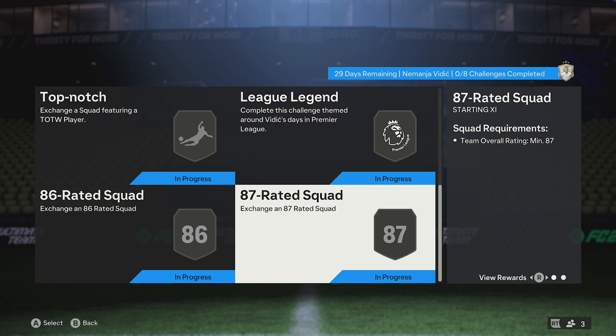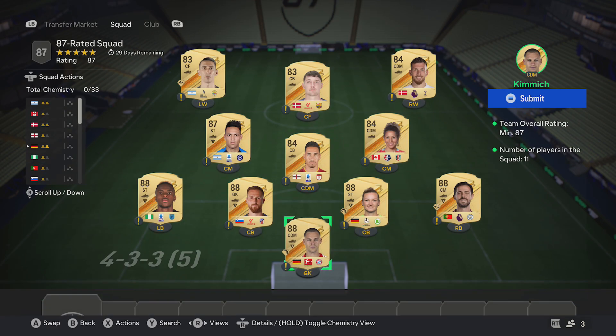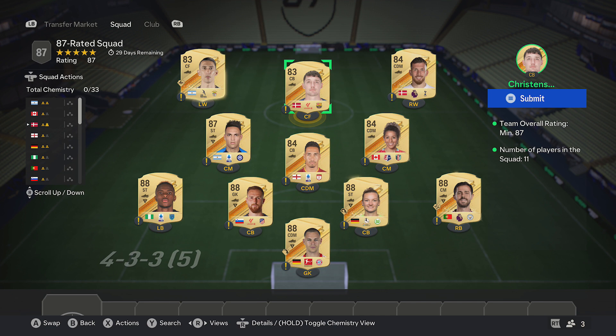Jumping into the final squad just here — 87 for the rating. First, pick up five 88-rated cards around 26k each: Kimmich, Pope, Bernardo Silva, Alderweireld, and Ozil. Then pick up an 87-rated card — Martinez — around 18k. Then pick up 3 84-rated cards around 3.2k each: Smalling, Scott, and Hoiberg. Finally, 2 83-rated cards around 1.2k each: Christensen and Di Maria — and that completes the SBC. See you next time.